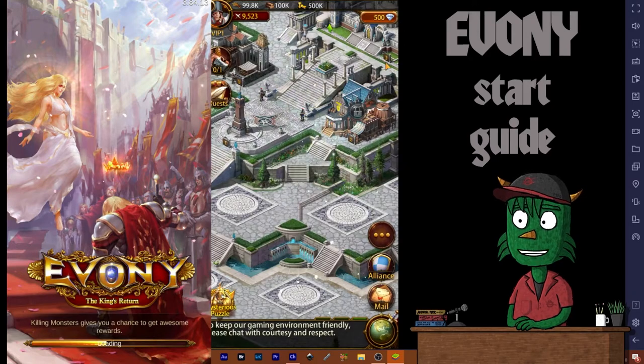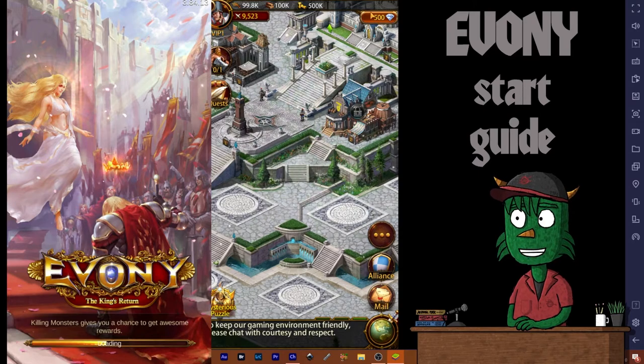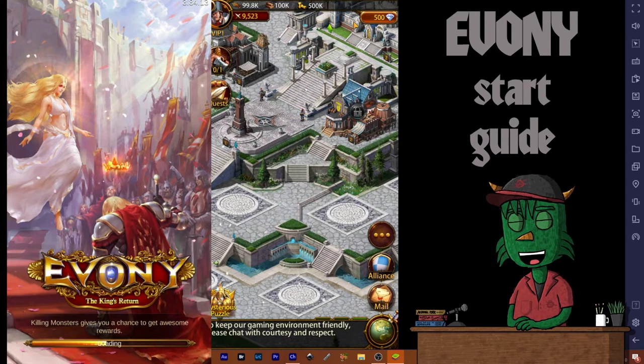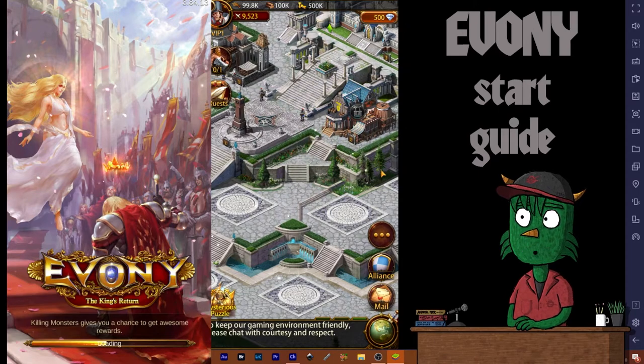There is a holiday event going on — the Searching Santa Claus event. It's a great event for beginners. I don't have a mysterious puzzle alert in the lower left corner, so we're going to go back up to the upper right where our gem bar is. This is where the chest would be — I've already opened the chest today out of habit before I realized I hadn't made the video yet.